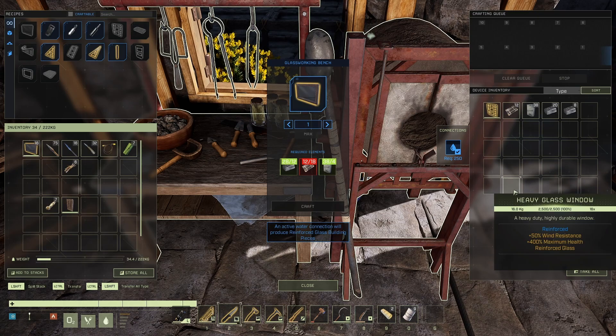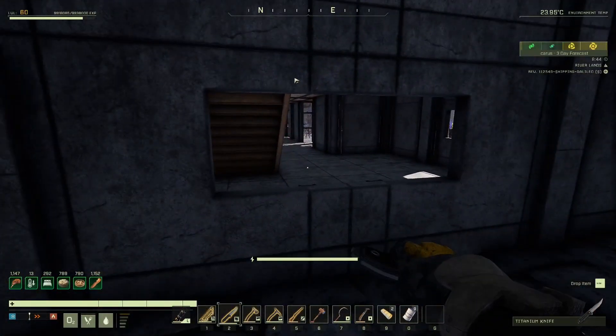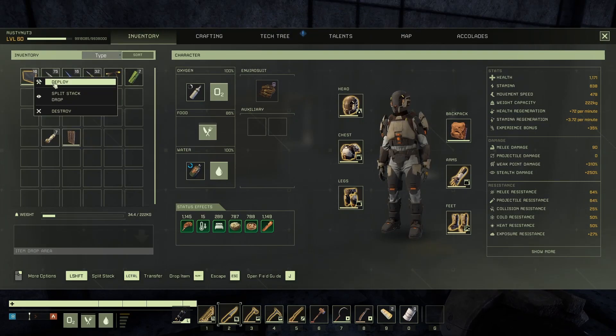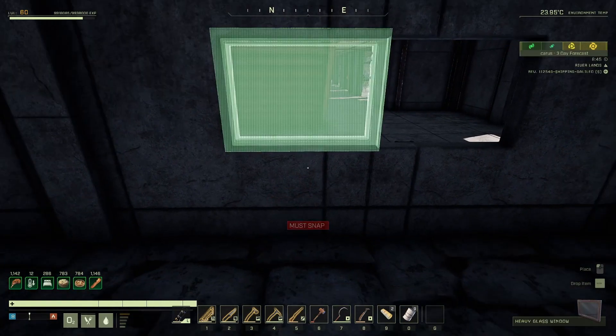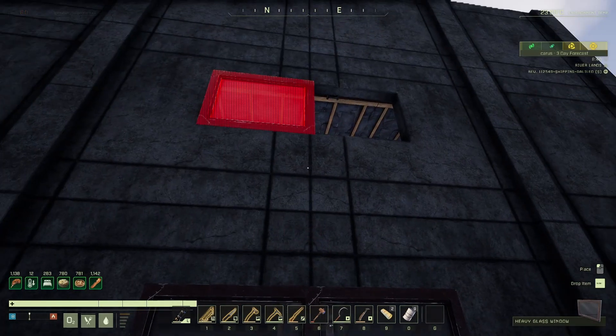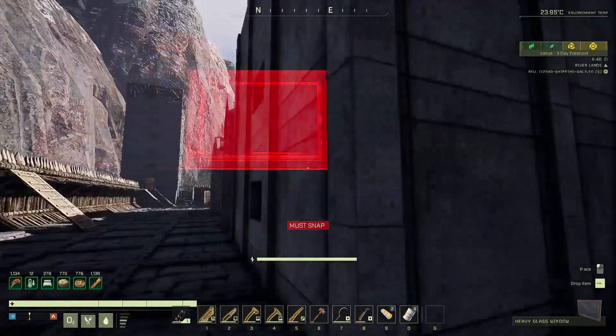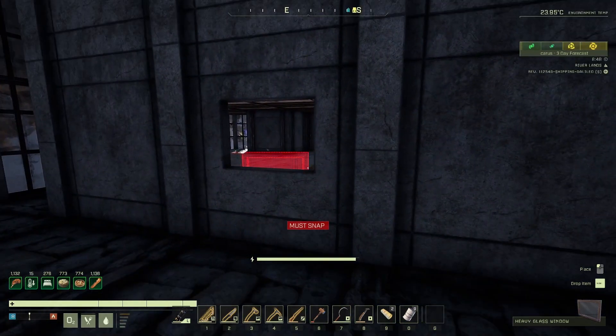There's some glass in the electric furnace as well, and my actual storage is full on silica which is awesome. Let's get one more of these done - I think we only need the one more anyway. There we go, we've got the 16 now so we can go and sort those windows out. I'm going to do it from the outside for ease of use.